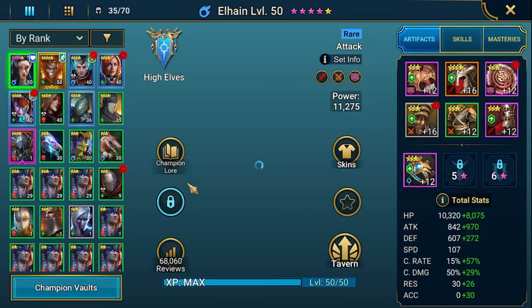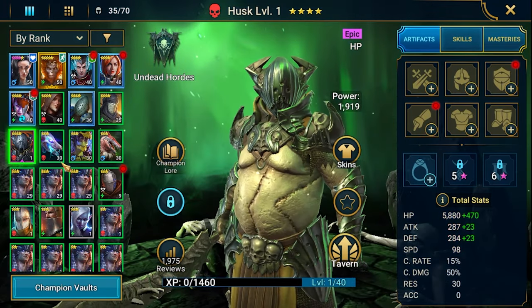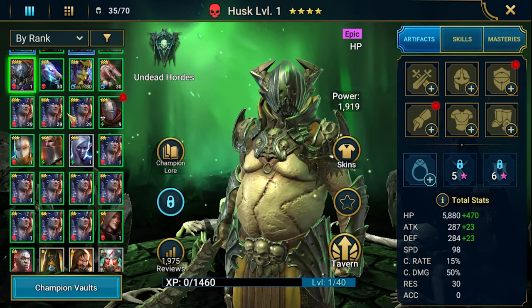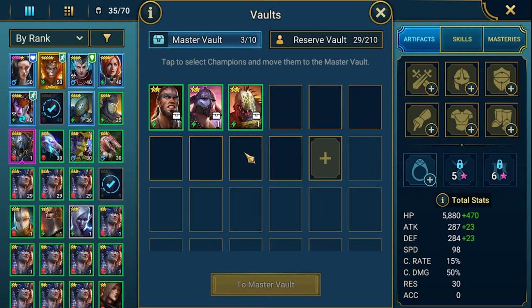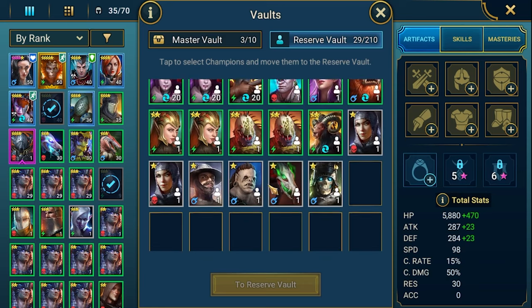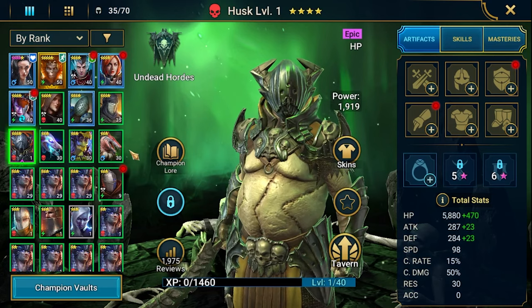We'll be pulling some shards today trying to get something juicy on this account. As a reminder, we got Husk yesterday from the prism shards. We are preparing a lot of food - luckily in the recent game update they added 200 extra space in the reserve vault, so I have plenty of place for food now.